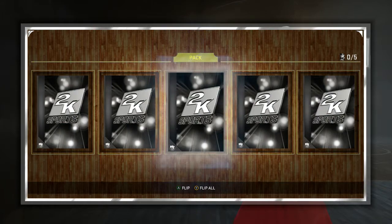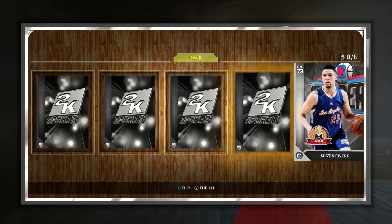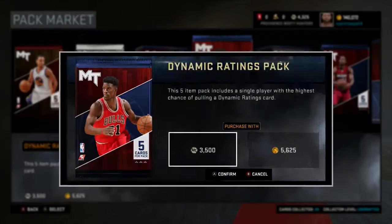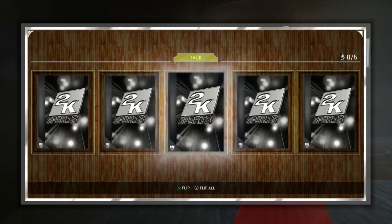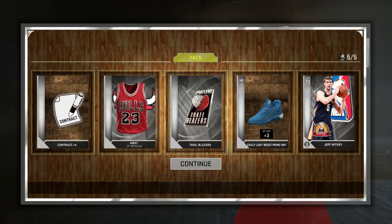How about an Adidas pack — Team Adidas. I think these are all just Adidas-sponsored athletes. Two golds! One — oh my god, just my luck, of course that's one of my players, that's one of my players. That's really annoying. Why not Dynamic Ratings pack? Come on, give me a gold man... damn, all silvers. Jeff Withey, not what I was looking for.